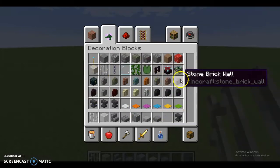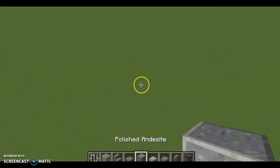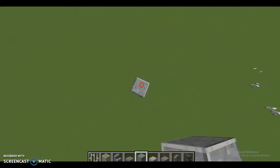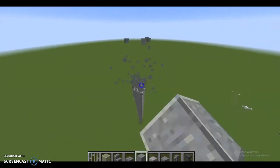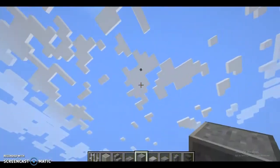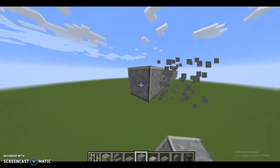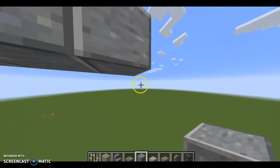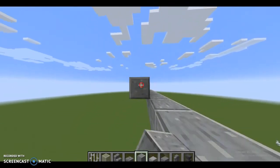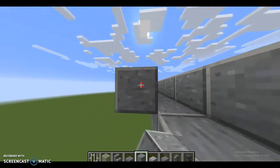If you really wanna get fancy, you could use stuff like barrier blocks, but I'm not going to do that. I'm just going to make it completely survival friendly. Obviously there are gonna be some very expensive blocks, so I'd recommend replacing them if you're in survival, because I would not be using these blocks — they're very expensive. We'll get into some much more expensive ones which I probably wouldn't really recommend using for this.